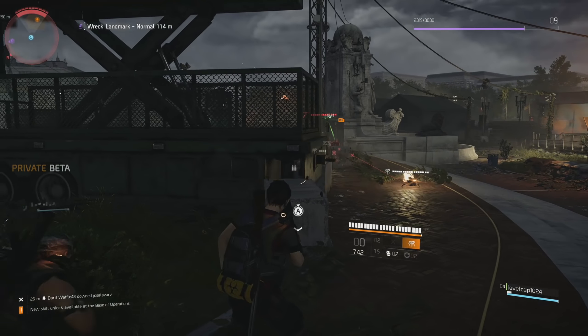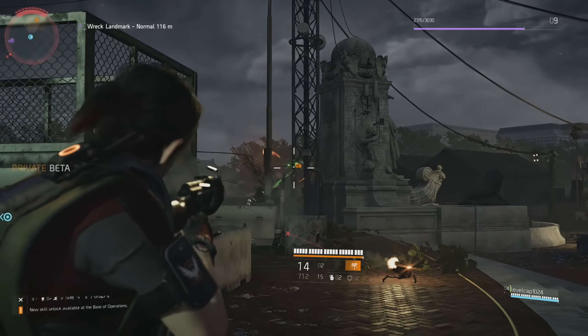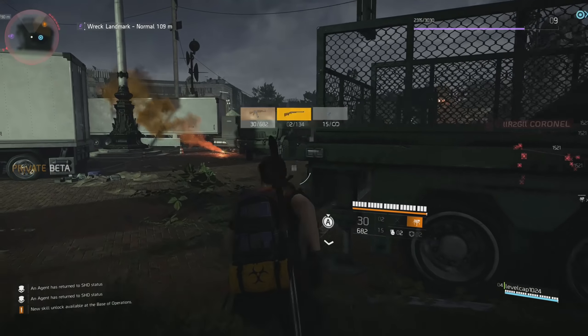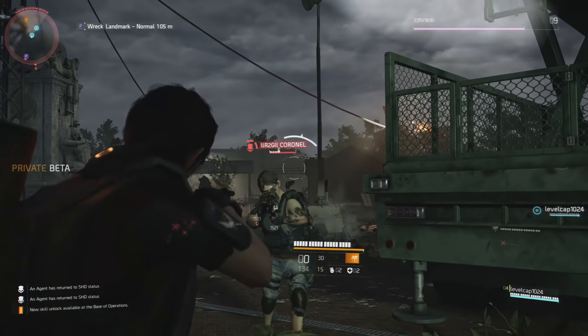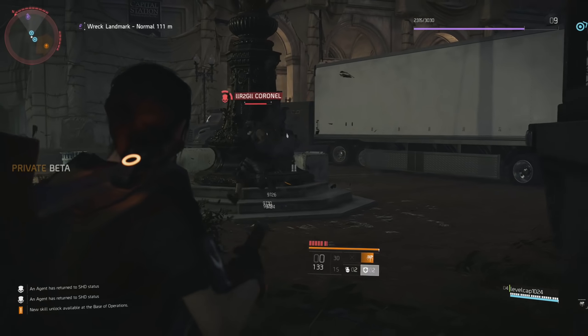The East Dark Zone is all about long-range combat - you're talking sniper rifles, DMRs, and semi-automatic AR-style rifles. Then there's Dark Zone West, where you get mid-range combat, where ARs or LMGs are really going to reign supreme.